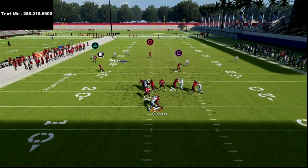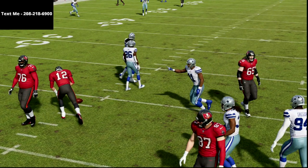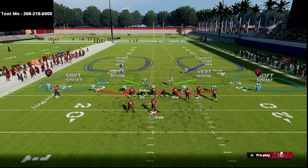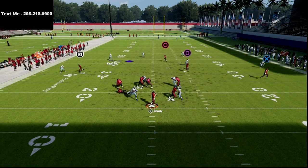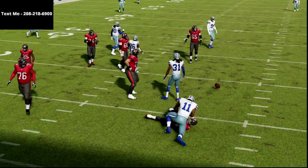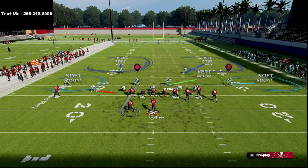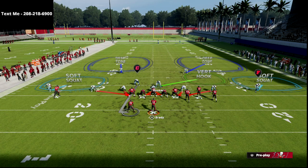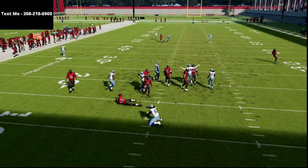The beauty of this blitz is you're going to get the pressure home no matter what. If they block their tight end, you'll still get pressure through — you'll get a disengage or something similar. If they block their running back, you see right there you just get them to engage with you. The running back actually did a decent job there, so let me give you a pro tip for dealing with the running back.